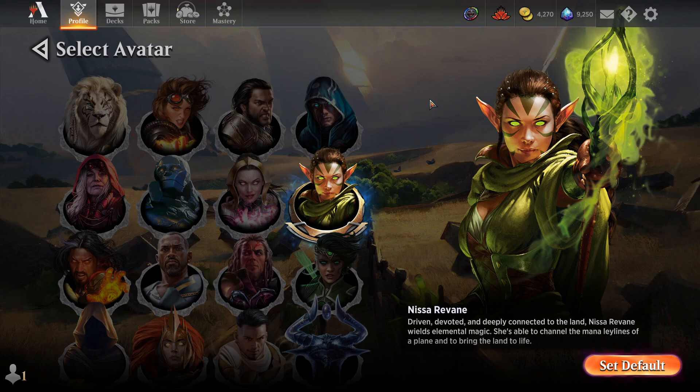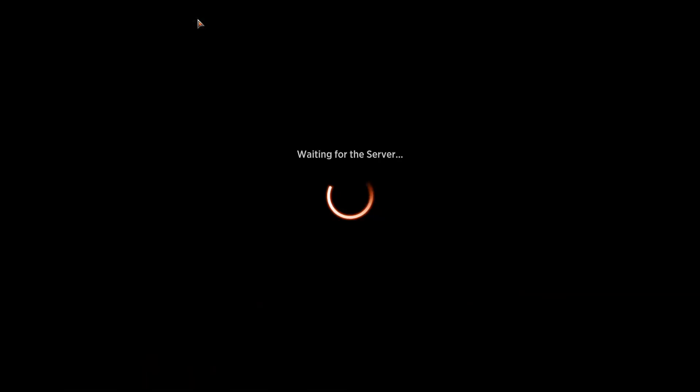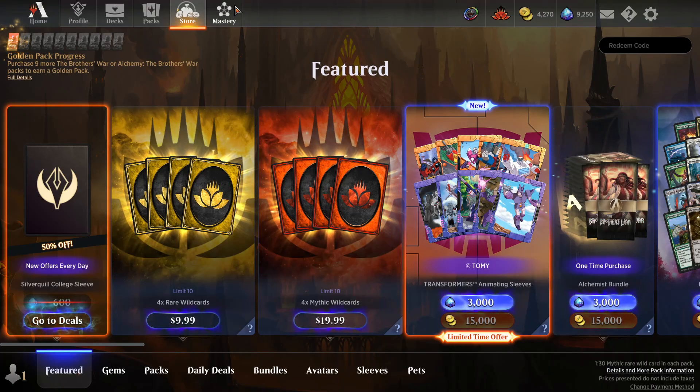If you're looking to unlock more avatars to use, you should check out the store page. There's a separate tab on the store just for avatars, but sometimes you'll find them under bundles or the featured page as well.